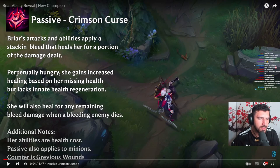She will also heal for any remaining bleed damage when a bleeding enemy dies. The language says 'enemy' — everything. All the language here points to the fact that it works on minions. So already, we can rule out her being a support. Most likely, support is done.